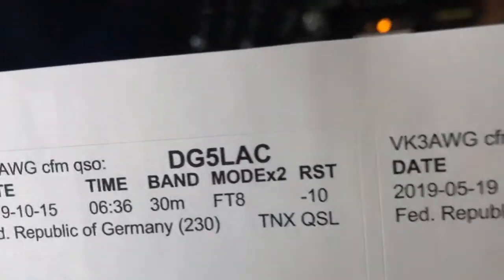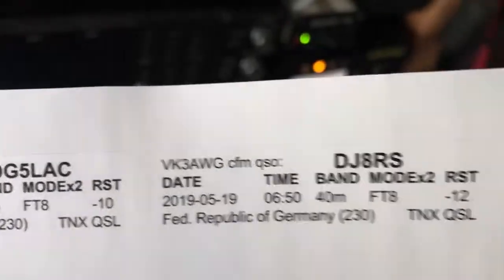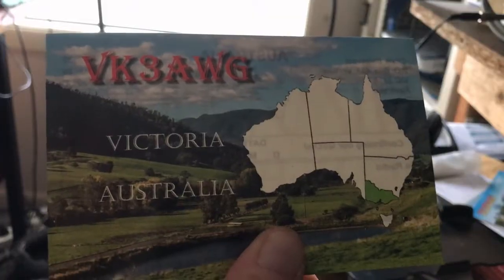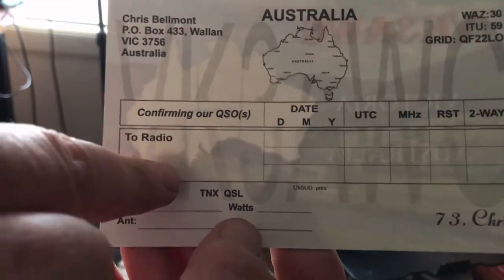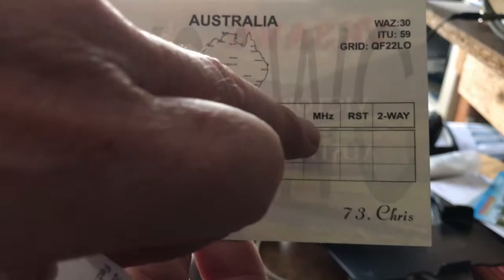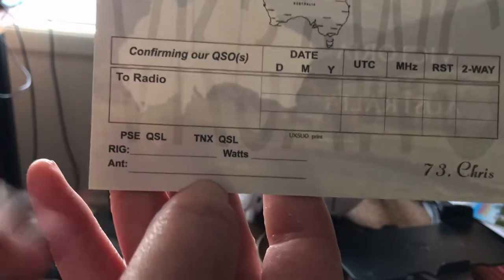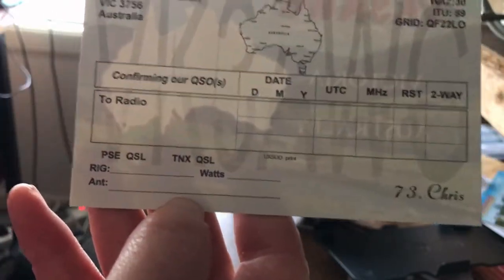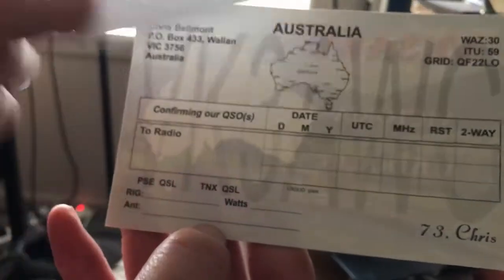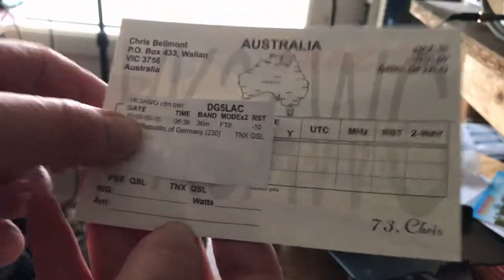I have to peel those off and stick them on the QSL cards. Here's one of my cards — on the back you've got a place to write to: DG5LAC, the date, time, frequency, signal report, and mode. I've got it on a sticker so I can just stick that right there, like so.